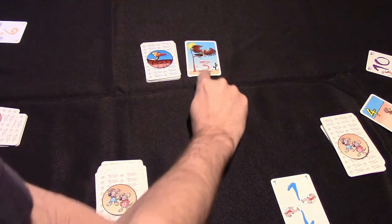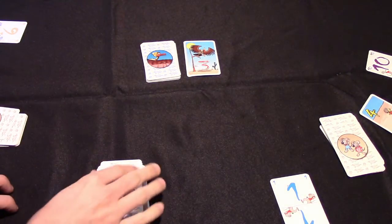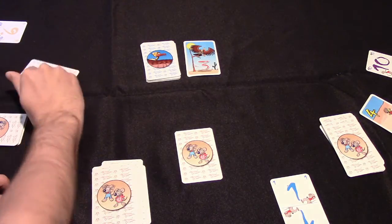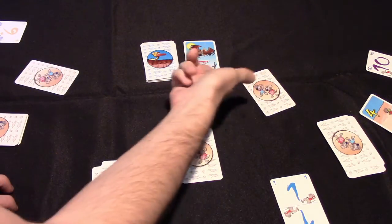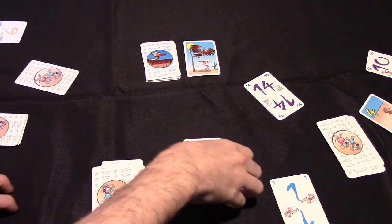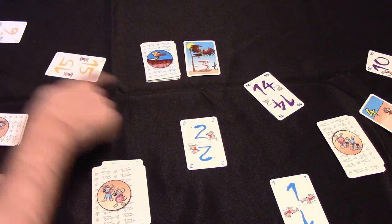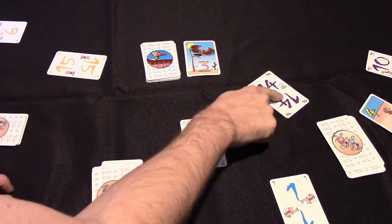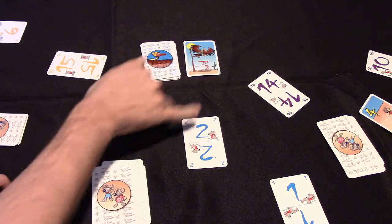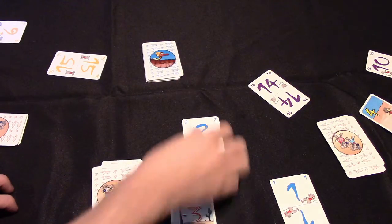Then the next round, a minus 3 card has come up. So now every player will have to select a card again the same way, but the person who plays the lowest card will be the one who takes the card. We could see that this player played a 15, this player played a 14, and this player played a 2 — so they would have to take the minus 3.